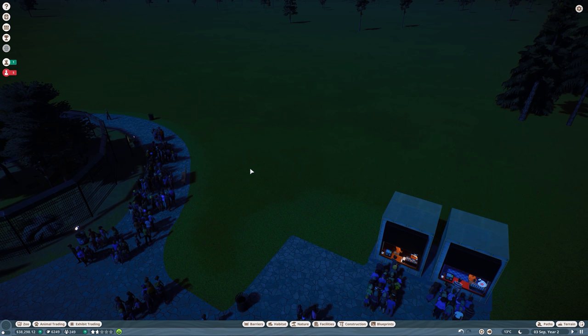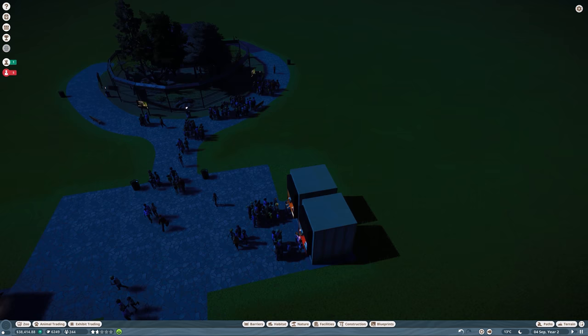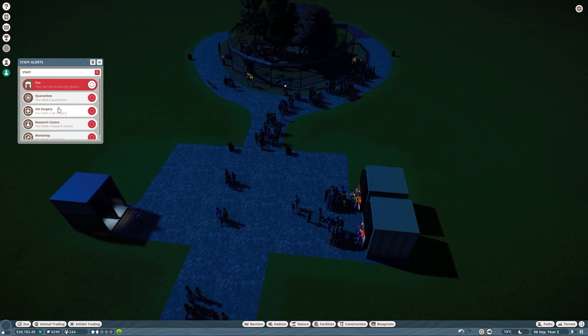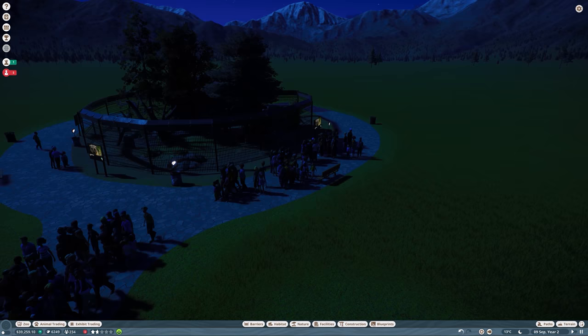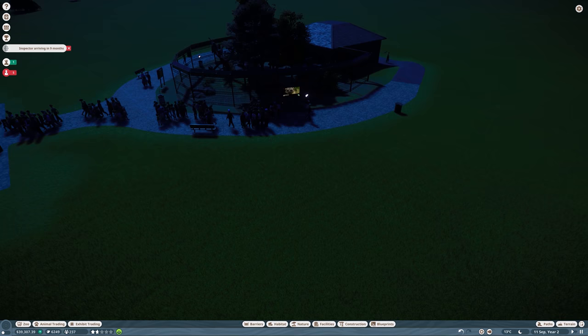Maybe I'll also add some small exhibit species, which you guys suggested I should have in this zoo. When we start earning money from those animals, I'll work on this area and add the things we're still missing — quarantine, research center, workshop, and vet surgery.